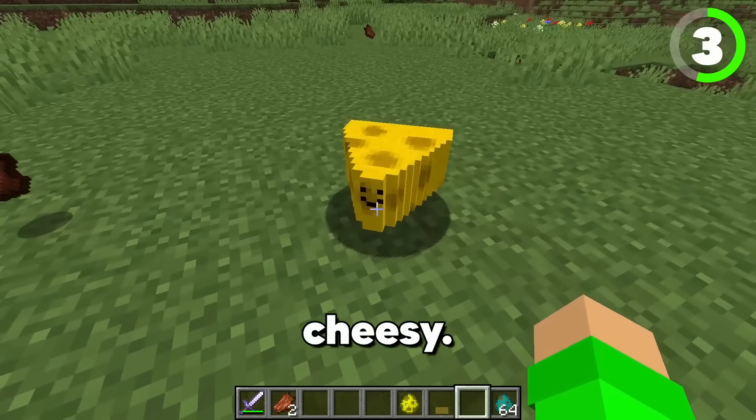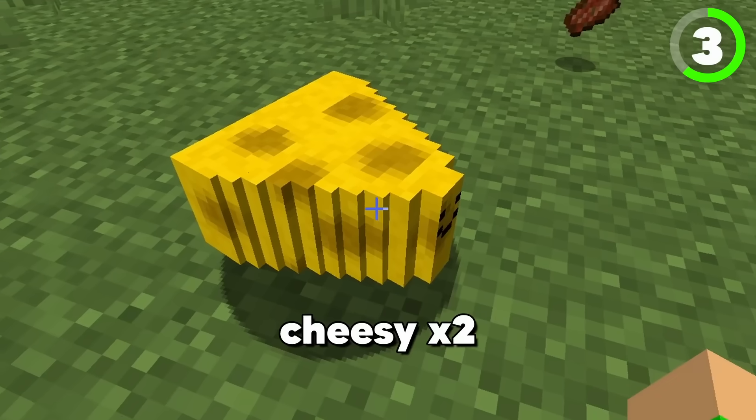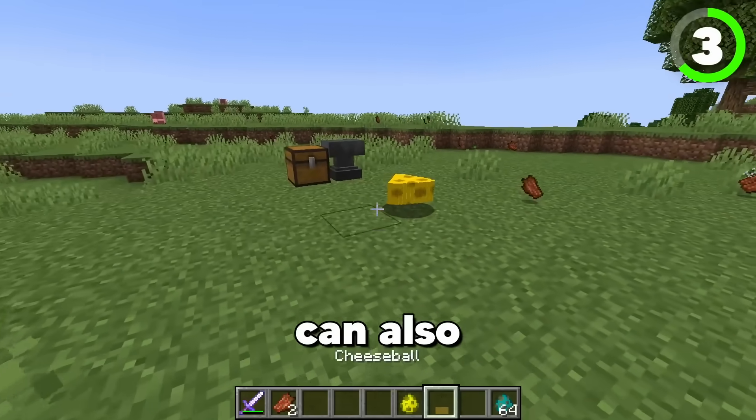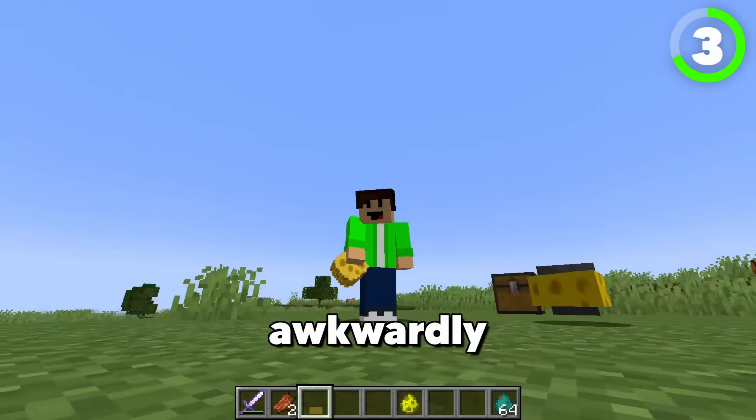Oh, look at our little cheesy! I've made the cheese sound like Pokémon. So when they spawn in they'll say 'cheesy, cheesy' and it's so dumb. You can also take that cheese ball from them and hold these cheese balls very awkwardly and then throw them.